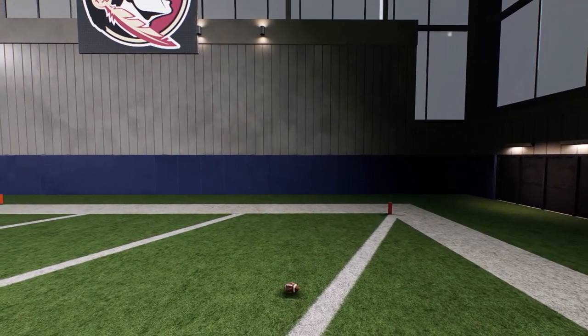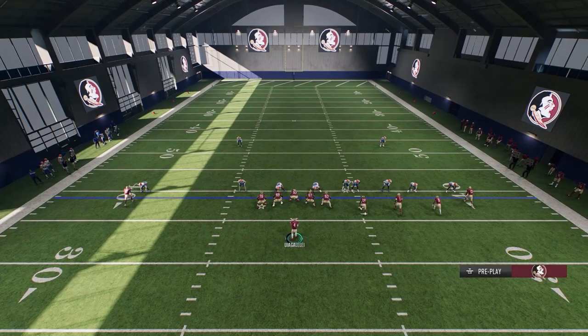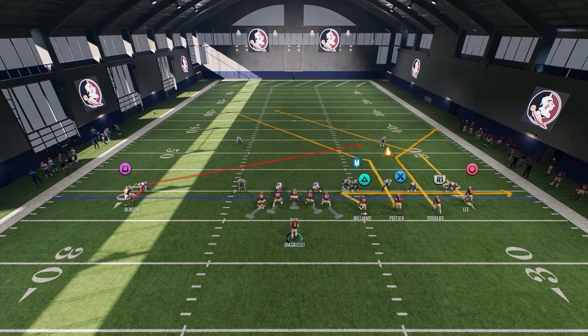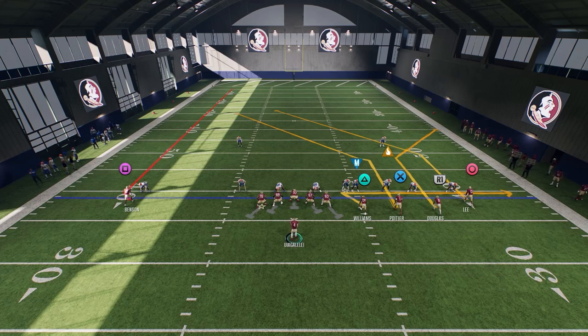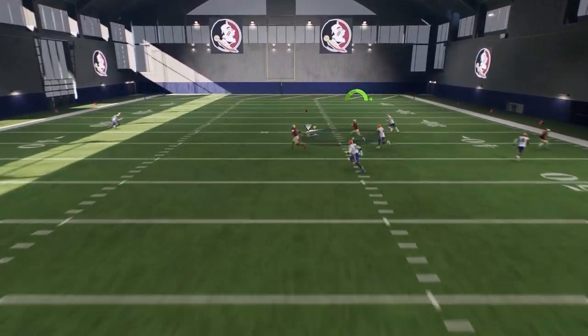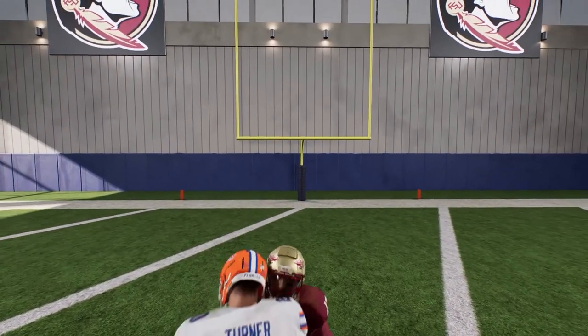Look off to the left — he has inside shade on my square receiver, which tells me two high safeties and probably some type of man coverage. Since they have inside shade, I'm going to put my triangle on a zig, corner out my R1, and then post my outside guy. I'm expecting two-man under. I'm looking to hit my O icon or the zig underneath. I'll look for triangle first, then go backside to the O. Once we hike the ball, if he doesn't get open, we can throw the post down the field and beat two-man under.